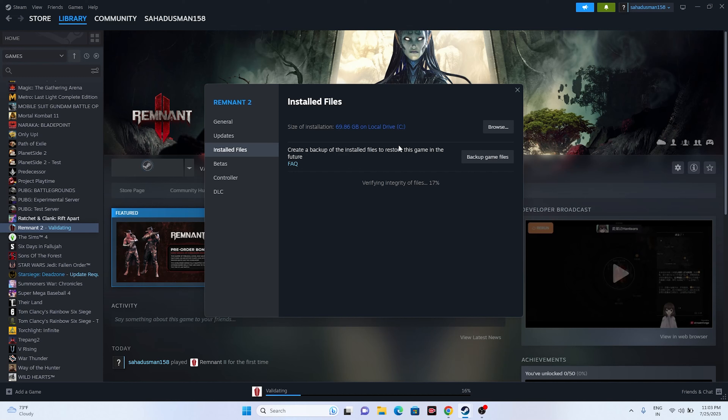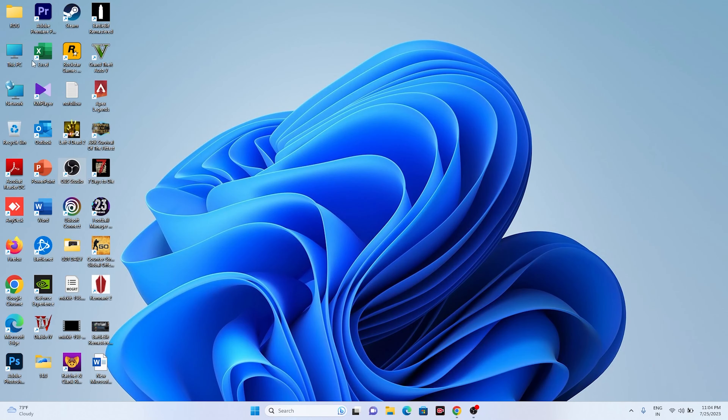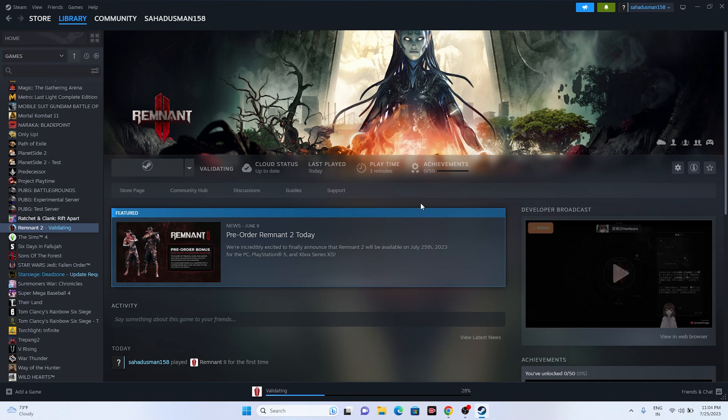Verifying integrity of game files is a very important step and should not be neglected. Next, apart from restarting the PC, you can also restart Steam properly. Restarting Steam is not just closing and reopening it — go to Steam at the top, click Exit, then restart your PC, open Steam again, log in, and try launching the game. This worked for many users.